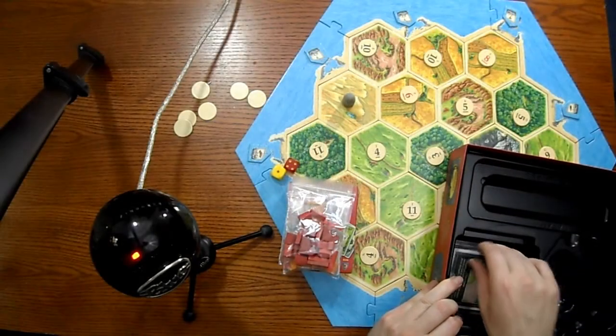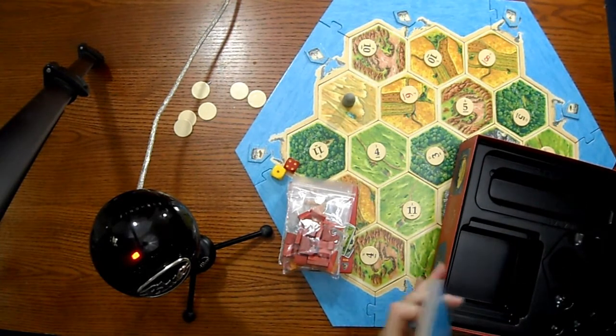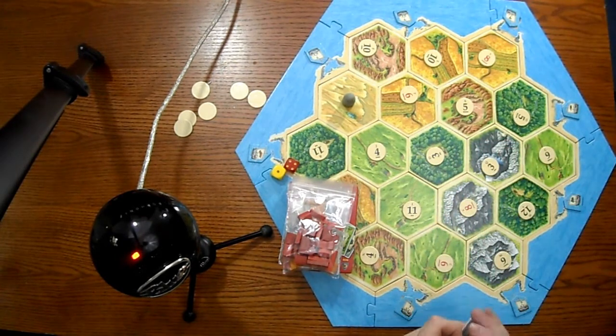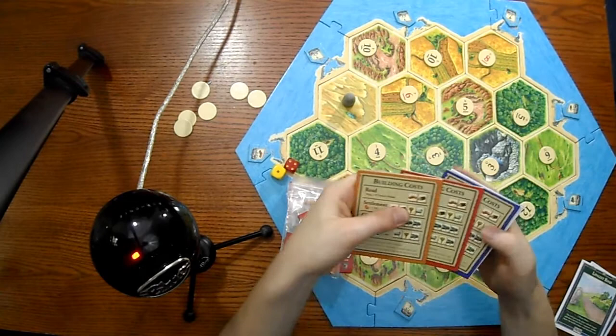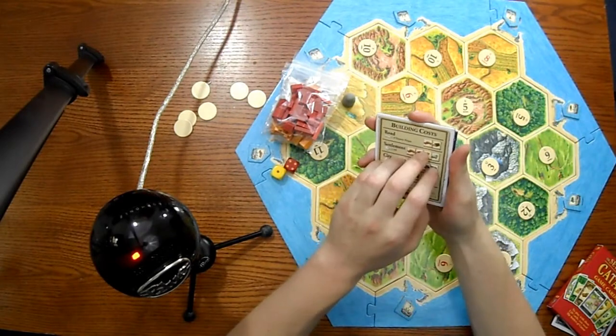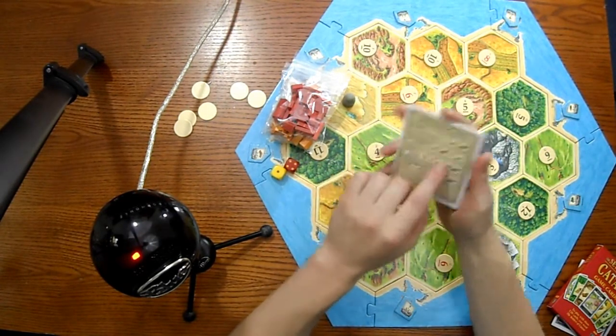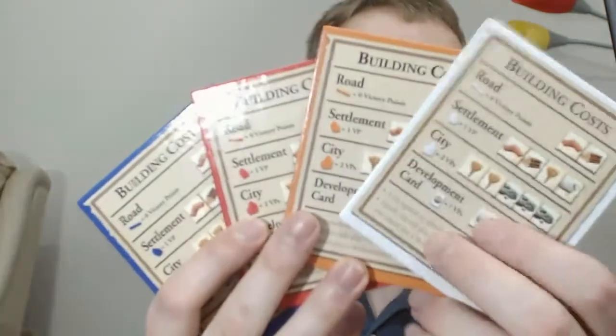Which means that you can play with four people, and you can get expansions and play with more. But it's a two to four person game, and I would recommend playing with at least three - though I've played two before. And then we have cards in here. These correspond to each of the colors - there's the orange one, the red one, the blue one, and the white one. These are just cards you give to each player so that they can remember and count each thing. Each of these have the same thing on them, they're just for each player.